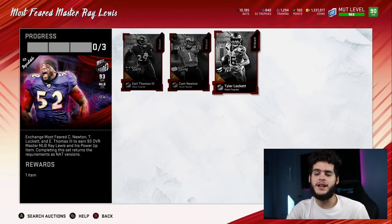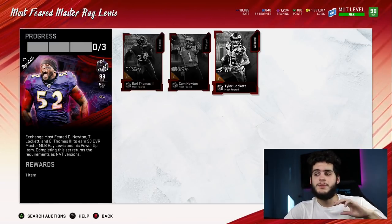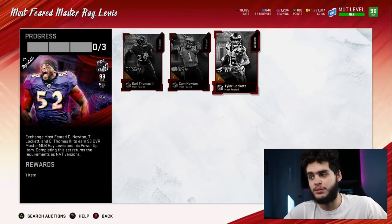Right now you can buy 89 to 90 overall cards for 180k — only one of them. With this set, you're getting three of some of the best-rated overall cards in the game. Not that they're all the best — I don't think Cam Newton's that great — but you're getting three top overall cards for 180k, and I think that's worth it.